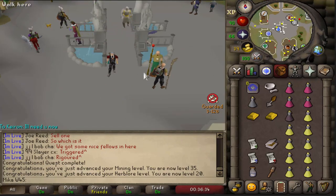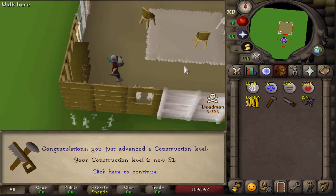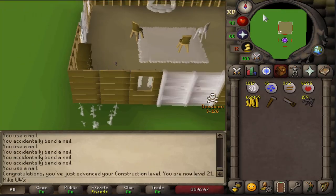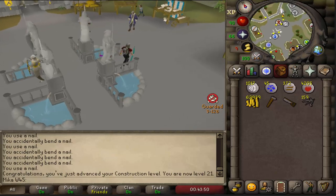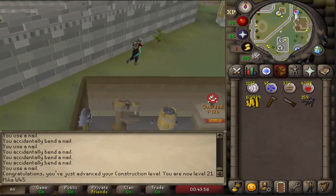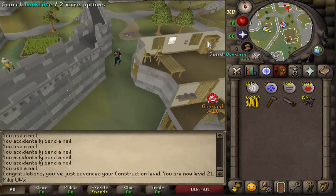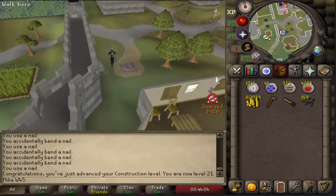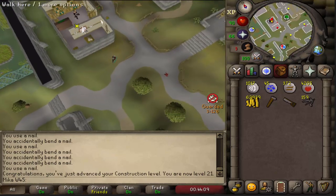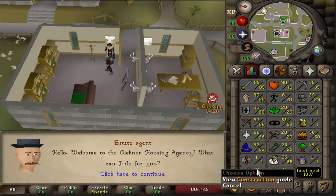I still need Temple of Ikov and Tourist Trap to complete. Here is 20 construction — we can now get our house moved to Pollnivneach so we don't need to run through the multi-combat part of the Al Kharid area. It's a nice little safety measure I do when about to do my Desert Treasure quest line. Another safety would be 70 agility, but I'm not feeling agility right now — that's what I'd usually do in a Deadman Mode tournament. For now, we're just going to speak to an Estate Agent, get our house to Pollnivneach, and that's it for construction. I do plan on getting to at least 50 and setting all the portals in my house, perhaps in the next episode.